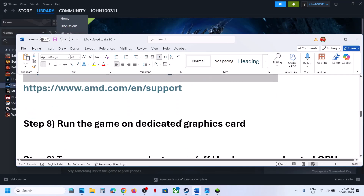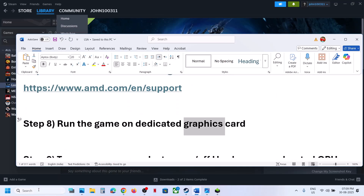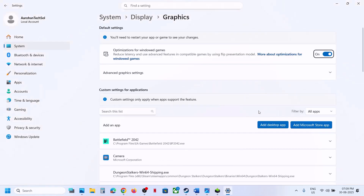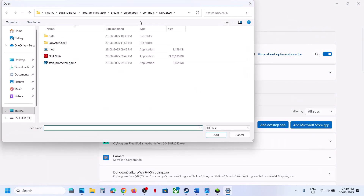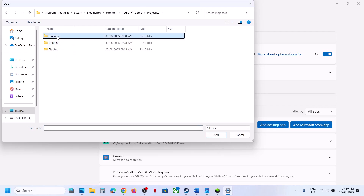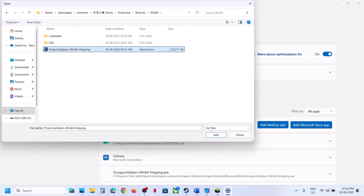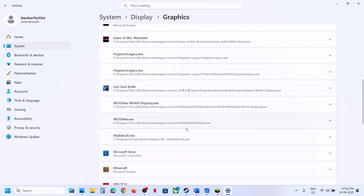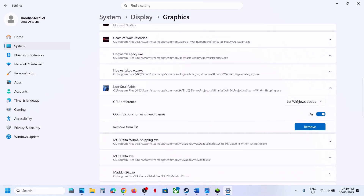The next step is to run the game on a dedicated graphics card. Type in Graphics Settings in the Windows search box, click Add Desktop App, go to the game installation folder, open the game folder, and select the game exe file, then click Add. Once the game is added, click on the game, select High Performance, and then launch the game.